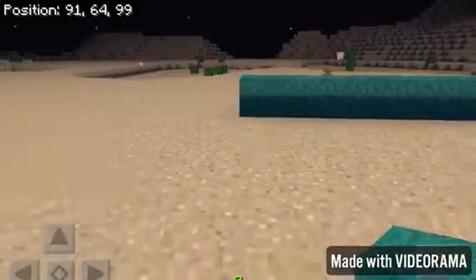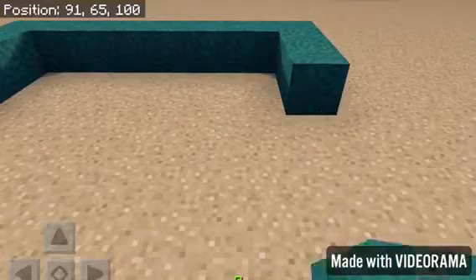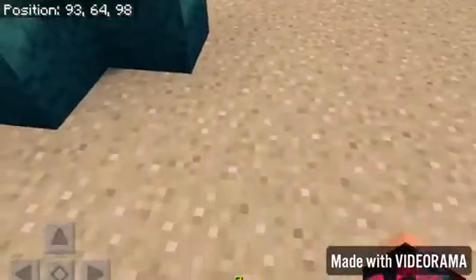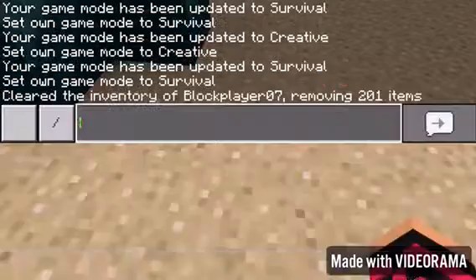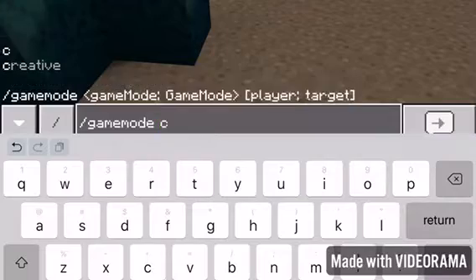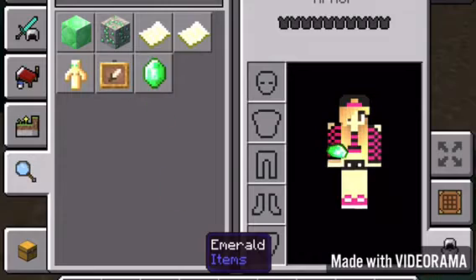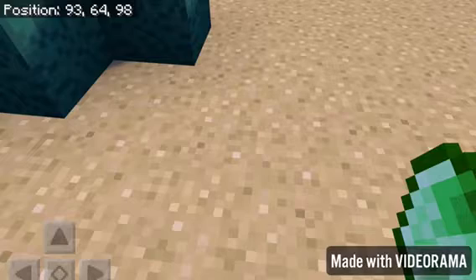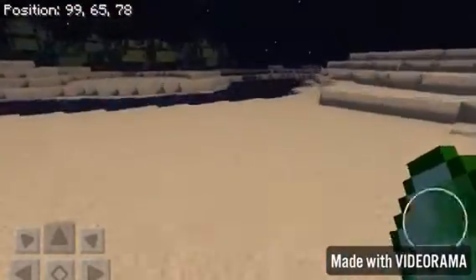I only have nine blocks left — I already ran out of blocks. That was really quick. I'm just going to grab some more emeralds because I'm going to need emeralds all the time. I have two Ocean Explorer's maps. I'm just grabbing emerald crazy. I need to go back over here and buy some more stuff.